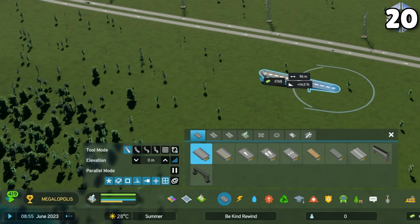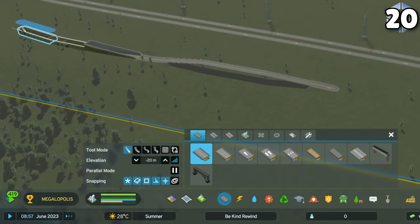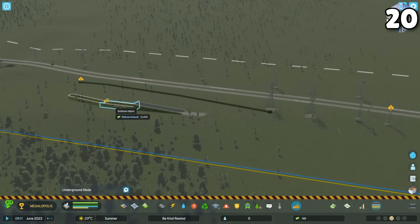While you may already know that the page up and down keys change the elevation of networks like roads and power lines, on PC the page up and page down buttons also default to changing your views between above and below ground. This works when you're just viewing the city as well as when you're bulldozing something.